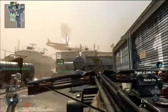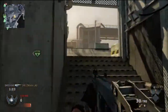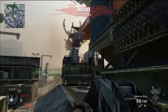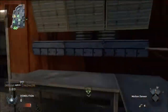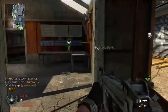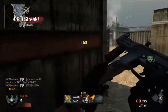Cobra on the way. Heads up, enemy RC-XD. Kill confirmed. Friendly RC-XD deployed. Spy plane ready for deployment. Counter spy plane standing by.